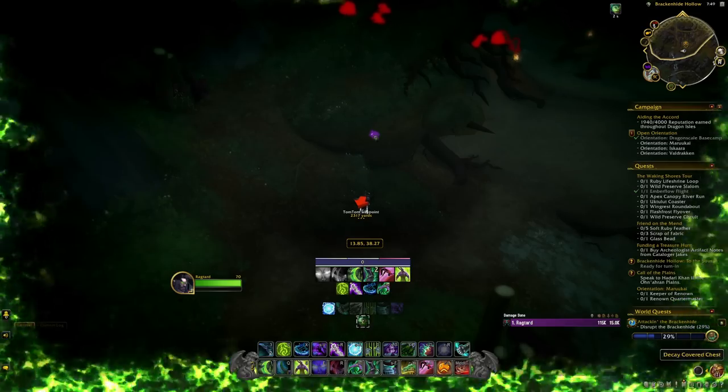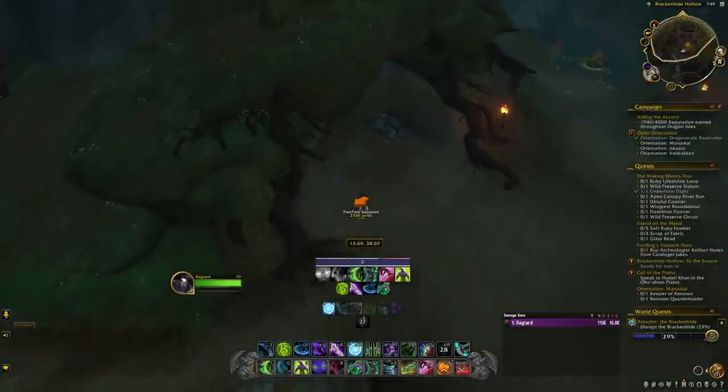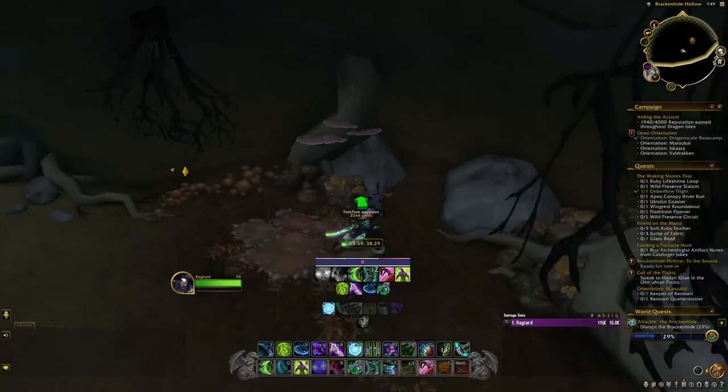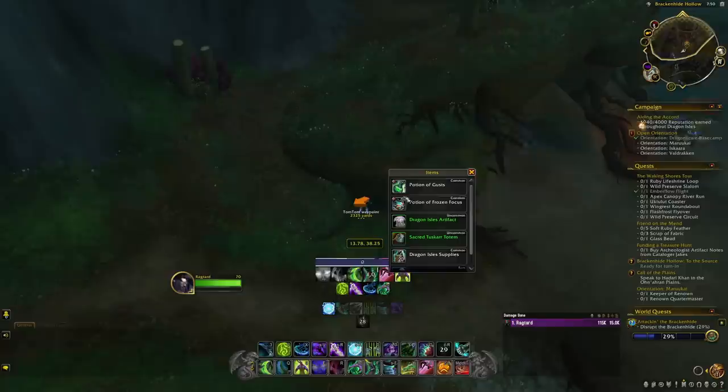Here you can see me using spectral sight on my demon hunter to locate this chest through the wall. This is a decay covered chest, one of the chests I mentioned earlier. If you're not a demon hunter, you can either use your eyeballs and look around for it, or there's a device called the Anomaly Detection Mark that you could look into as well. Generally they shouldn't be too hard to find.